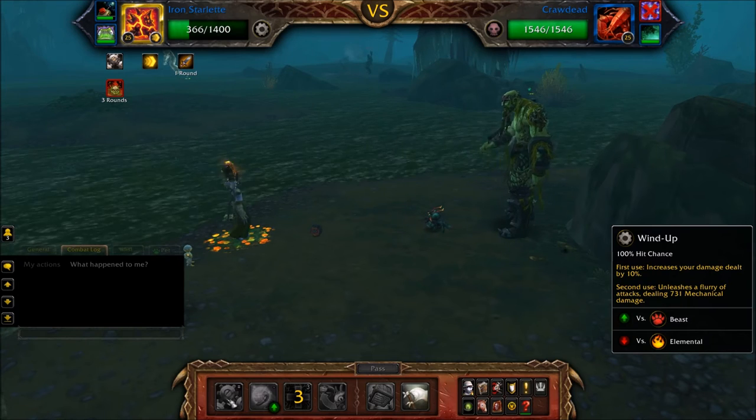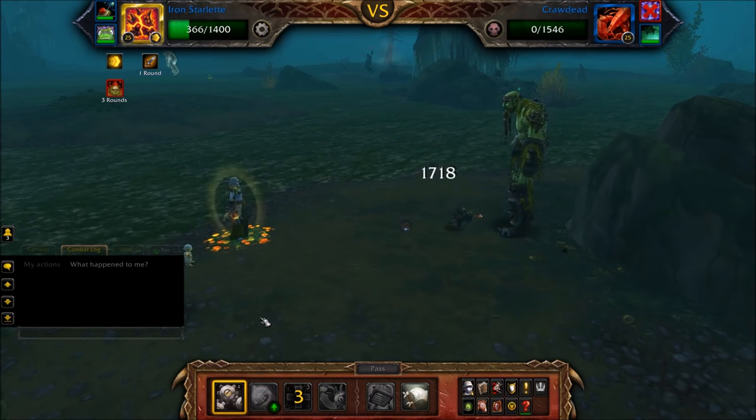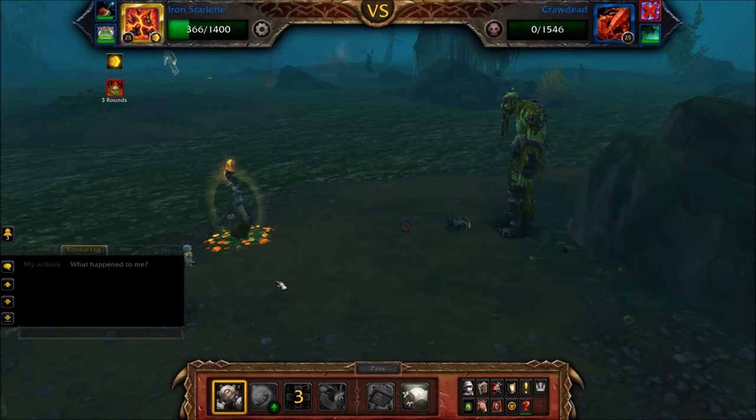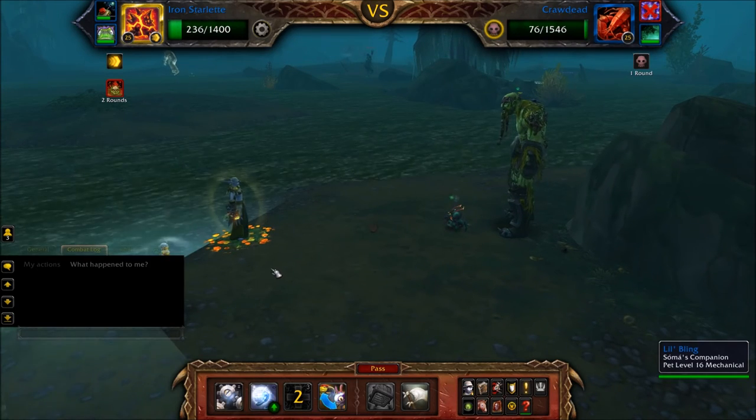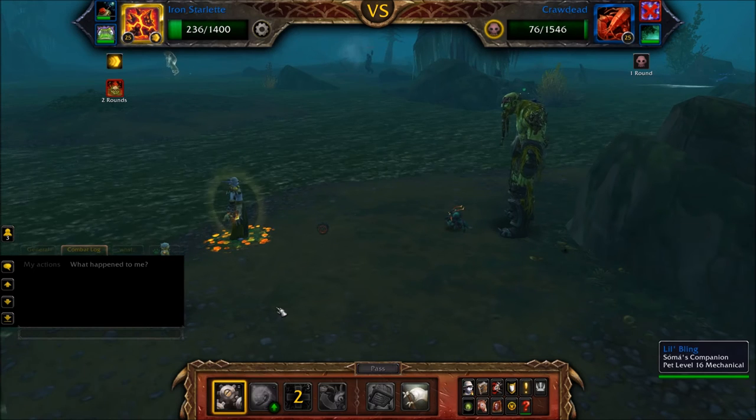Once the Mist Wraith's undead round is finished, Crowdead will join the battle. Use the second use of Windup which will one-shot Crowdead. Crowdead will then resurrect and enter its undead round.